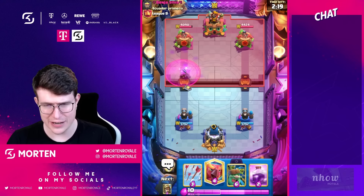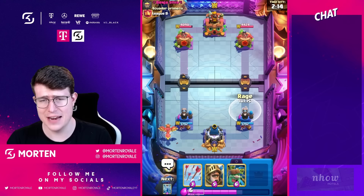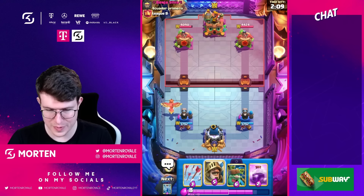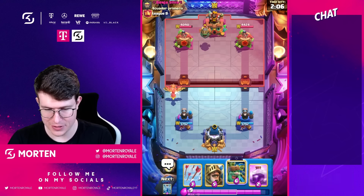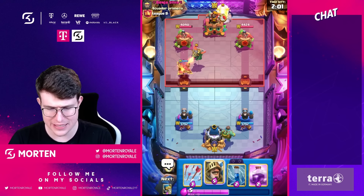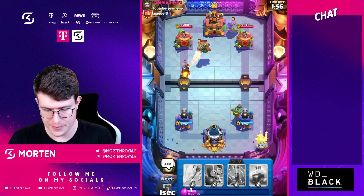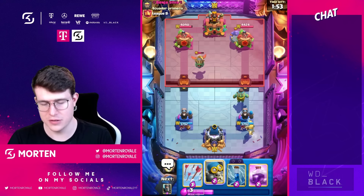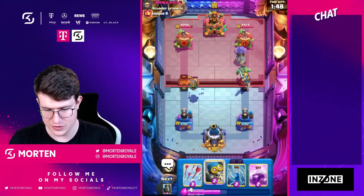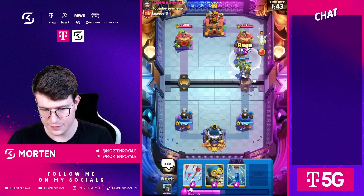I kind of want to see what our opponent is playing. This might be like any type of Balloon deck — I can't go for my Phoenix because I still got my Zap. Okay, it's gonna be most likely Lumberloon. He doesn't have Lumberjack in hand, so I feel like I can be aggressive now. I'm just gonna go for my Prince there. I think he cannot really do anything about that. Okay, this doesn't look too bad — he's gonna freeze this, makes sense I guess.